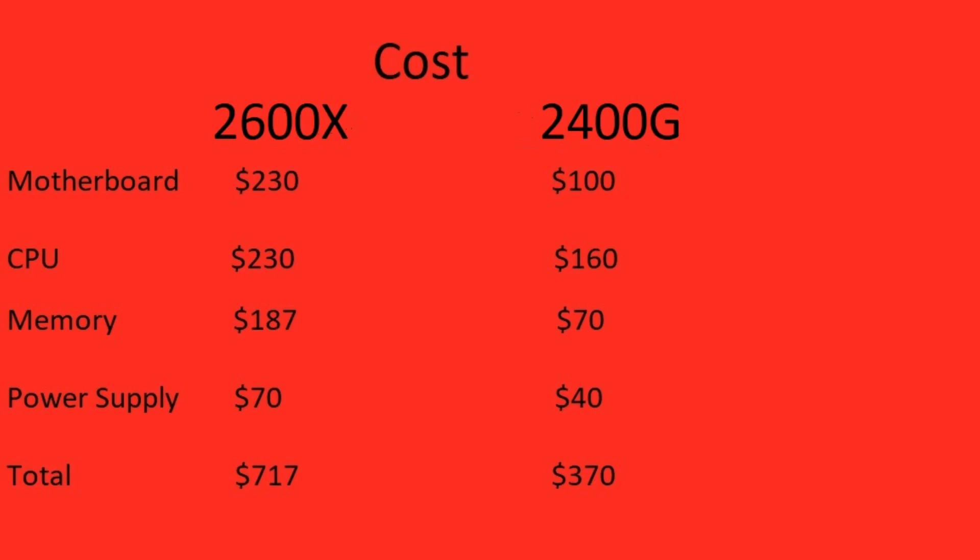Okay, enough fooling around. We all knew there's no way the Beast was gonna lose to Icy Blue — just look at the price. The main parts for The Beast: $717. The main parts for Icy Blue: $370 — nearly double. In fact, the price difference between Icy Blue and the Beast is almost the price of a Vega 56. Just think about that.